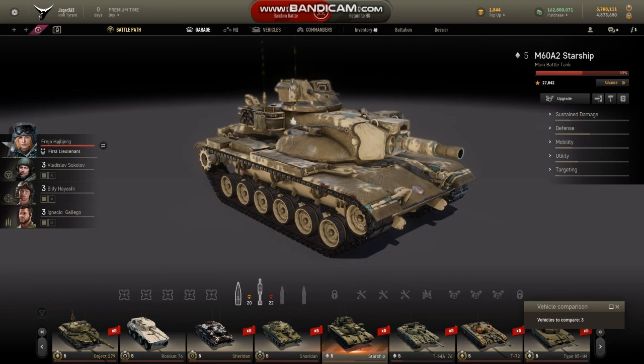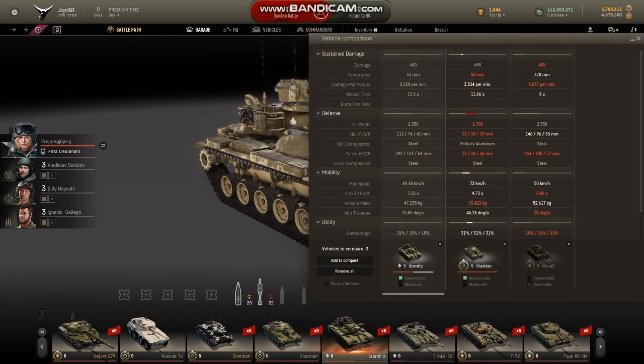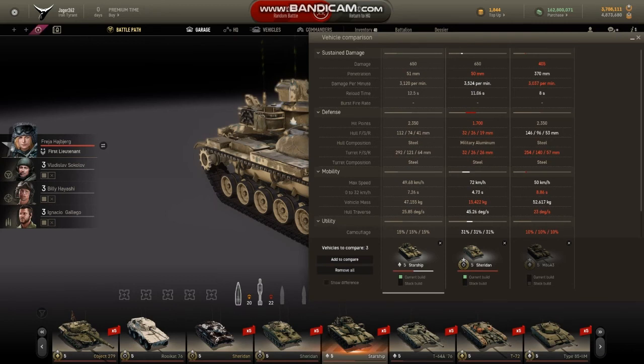It was developed right after the MBT-70, which is a premium tier 6 vehicle in this game and performs quite well. Just to pop up a comparison before we get to stats: it has the same exact firepower as the Sheridan, but it gets 1.5 more seconds of reload time, which lowers its DPM by 400 points. It's not really terrible — it does get 1mm more penetration on average, more hit points, and better armor than the Sheridan, but that's expected because it's an MBT.